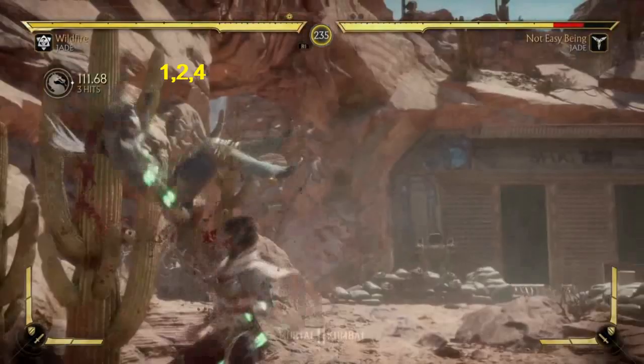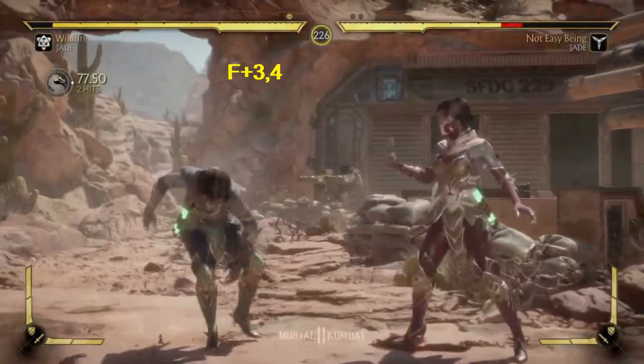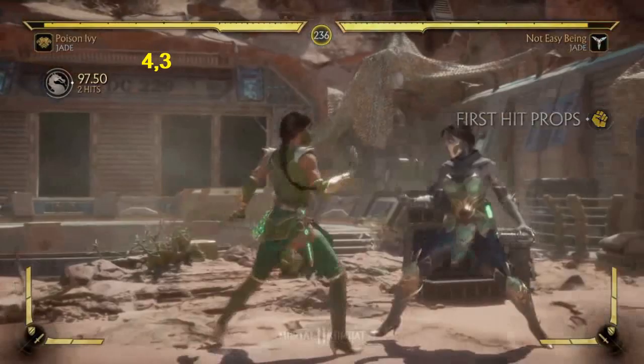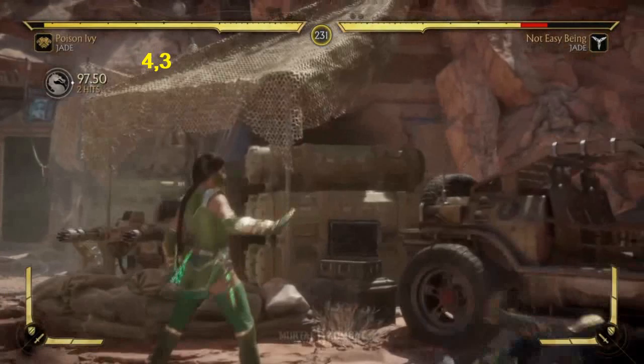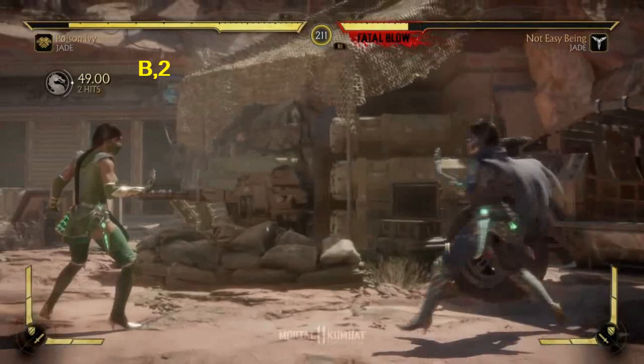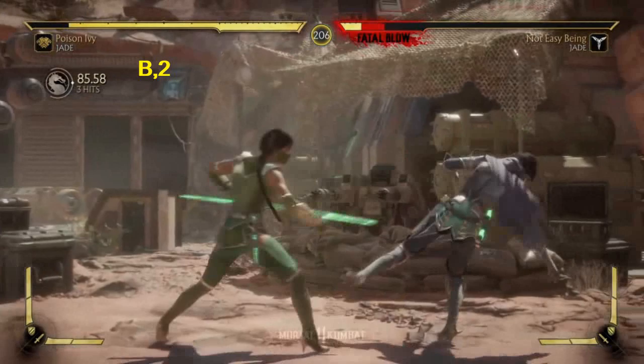One, two, four is a great string that can go into a crushing blow. Three, four — low double kick. Four, three. Two, one — nice double punch. Back two.